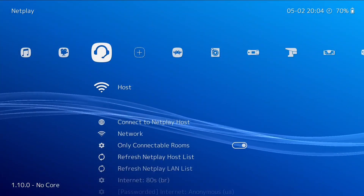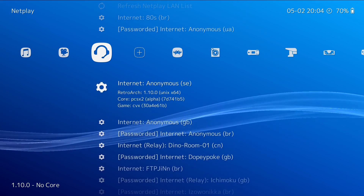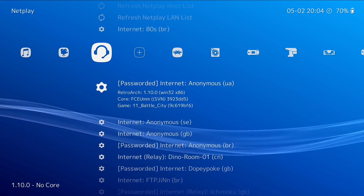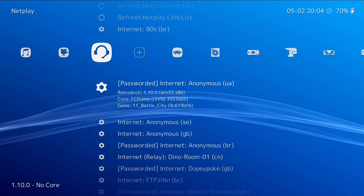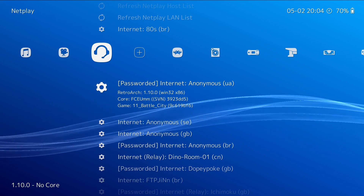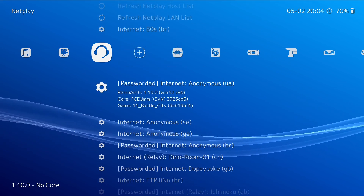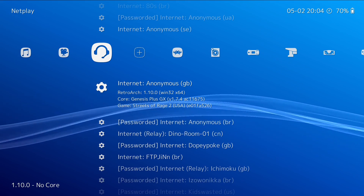Next up, let's refresh the netplay list. Oh, something on a PlayStation 2. Look at this new feature — now if someone's got a password on their room, you don't join their game and then get told it's passworded. It tells you in the list. That's a good feature.